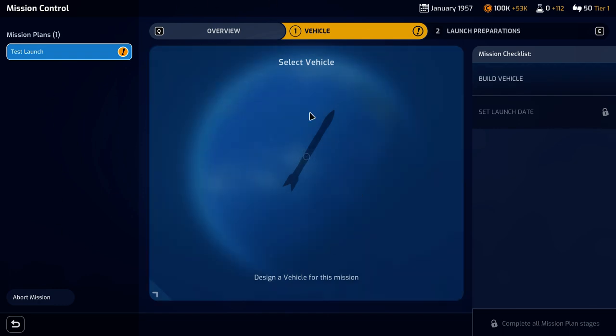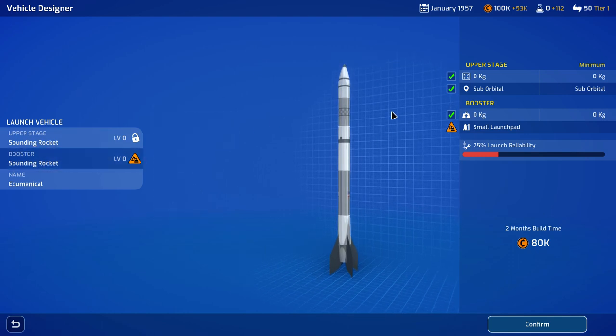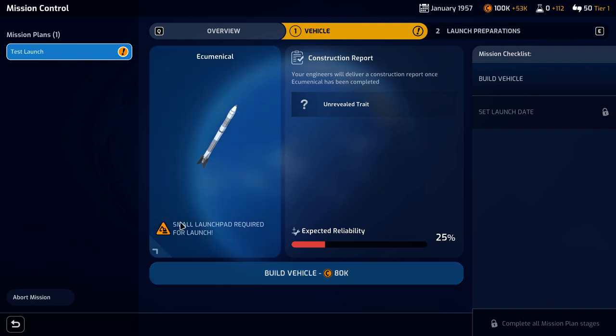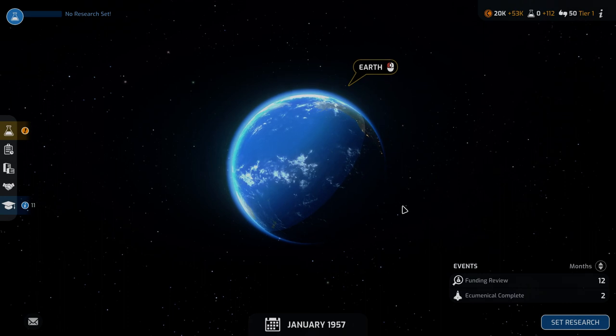Let's go ahead and plan that mission. First we need to design the vehicle. With the sounding vehicle here, there's not much you can do wrong — it's basically just this standard thing. This is our first rocket. It's going to cost us 80,000 credits. To build it we only have $100,000. Let's nevertheless do that and build that vehicle. Notice it is giving us one error message — we do need a launch pad for that. But in March 1957 we are going to get this vehicle; they're currently building it, so that is going to take two months.